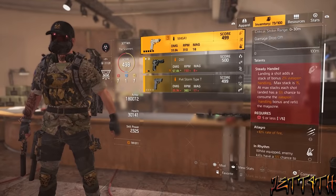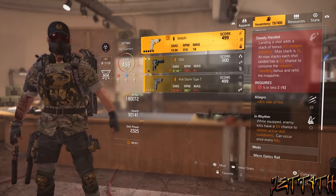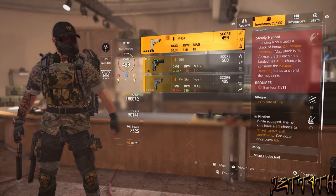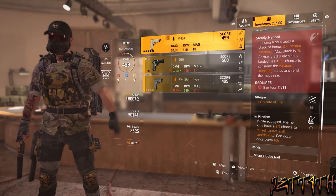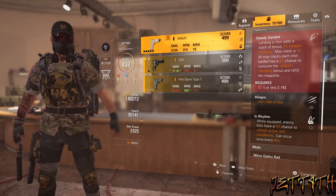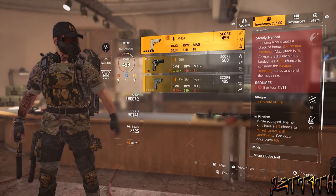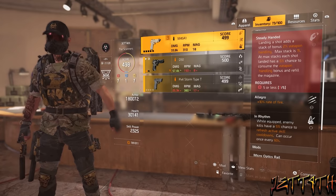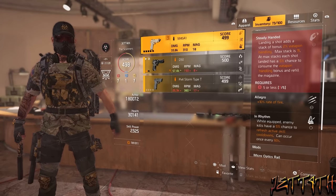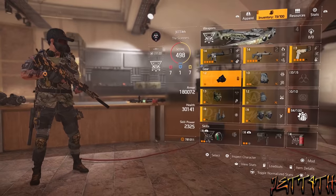And finally we have the sidearm, an M45A1. The main reason we are using this is because of In Rhythm — while equipped, enemy kills have a 5% chance to refresh active skill cooldowns, can occur once every 60 seconds. I do not think this is working as intended, but it's actually working on our behalf because this happens more often than not. Now for PvP, you are going to want to switch out one of the holster talents for Greased, which is swapping between weapons is increased by 10%. That way, after you spray your foam, you can whip your gun out faster.